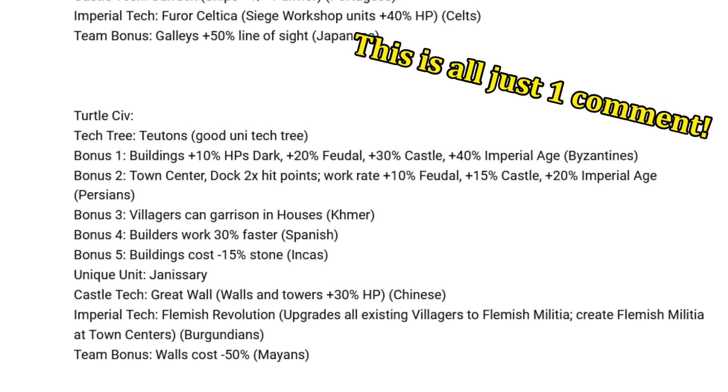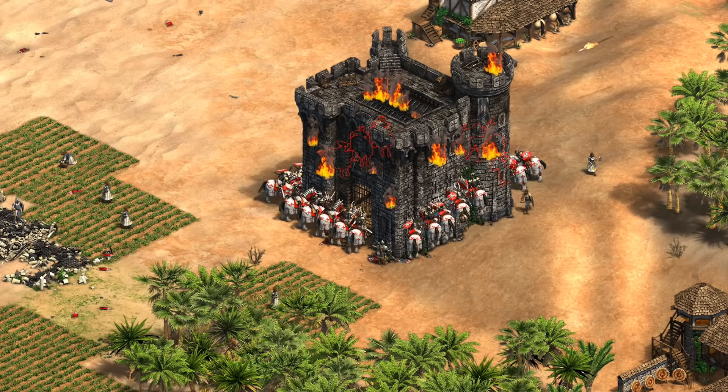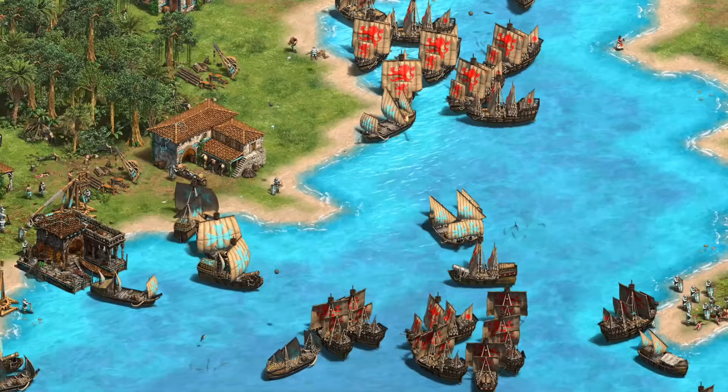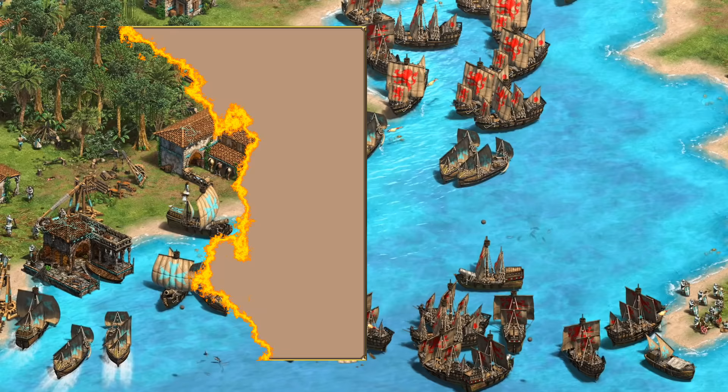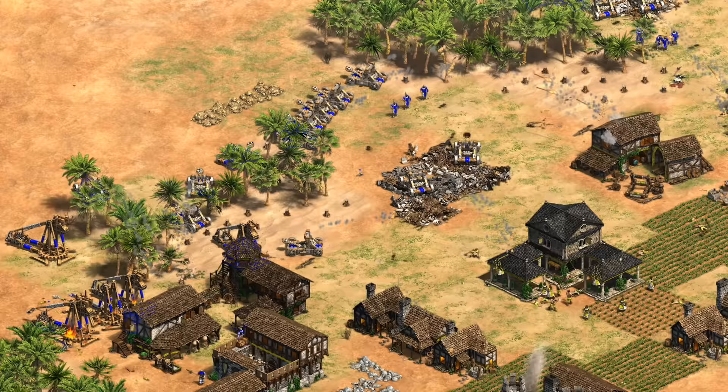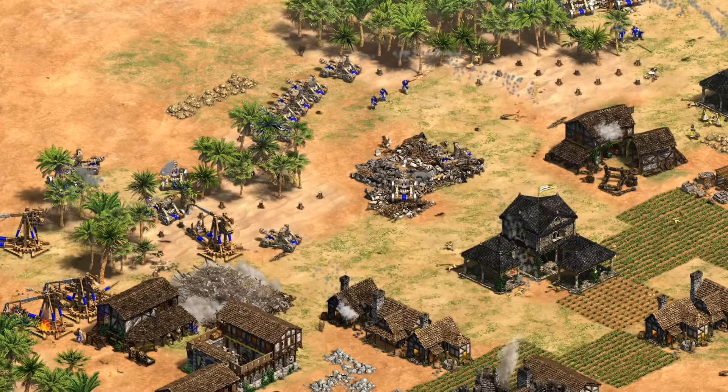There were suggestions for the ones I presented, like replacing the lightest for the cavalry civ with the cataphract, which I think is a good idea. At least one person even took the initiative to create a mod to bring the civilizations to life. All that interest tells me there's a lot of people who like the process of theory crafting custom civilizations, so let's do a part two. The same rules apply: picking a tech tree, five civ bonuses, a unique unit, castle and imperial age tech, and a team bonus — all drawn from existing civilizations. To start, a lot of people were interested in one based around siege.